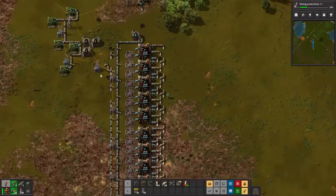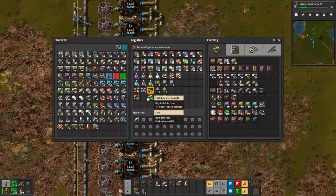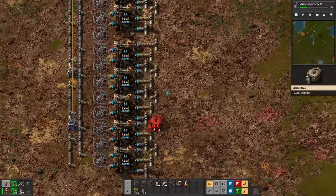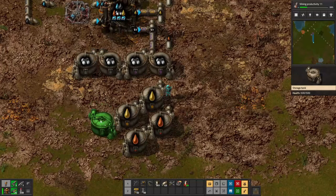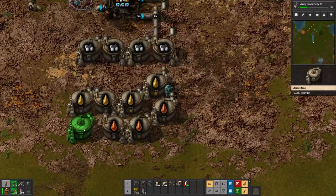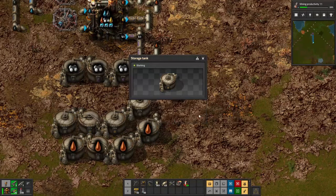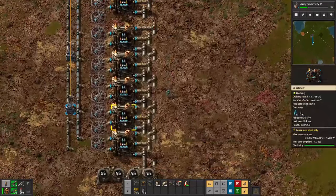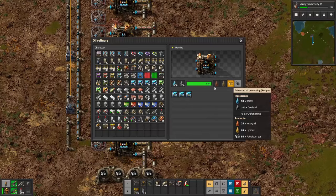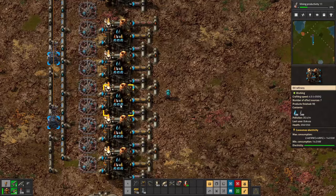Right now in this system we have stored up a bunch of oil and a bit of water. I'm going to go down here and add a few storage tanks so that we can hold even more stuff, and I'm going to empty out what we have. So I'm actually going to fluid system contents — empty. These guys are producing oil incredibly quickly; normally this would take five seconds, but they're currently producing at 350% speed, or 4.5x the crafting speed. These guys are using oil very, very fast.